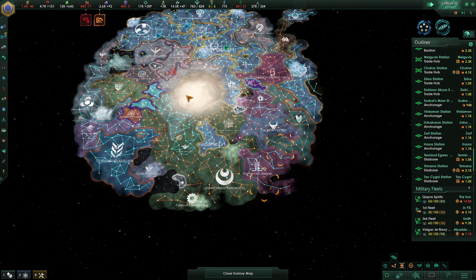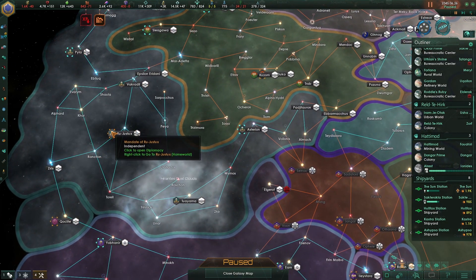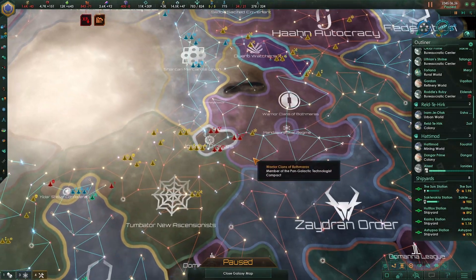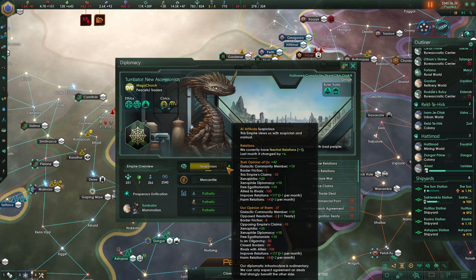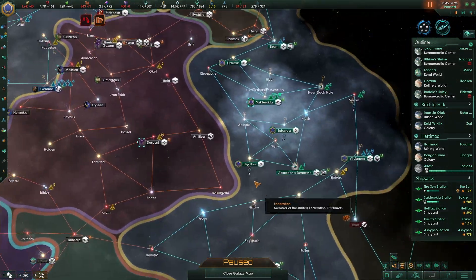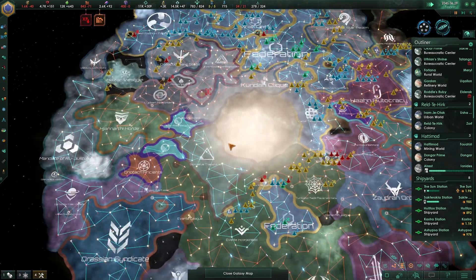Civilian goods are still going down — they're our biggest problem right now. We'll keep saving food to let the price go up. People are rivaling each other. How are we looking on protectorate stuff? They're still a little bit off. Tombator new ascensionists — still suspicious. You go from neutral to positive at 300; they're at 117. They might stop being suspicious before then. And up here, we're not hostile anymore — we're at neutral relations, not positive yet. It might depend on your ethics affecting what each threshold means.